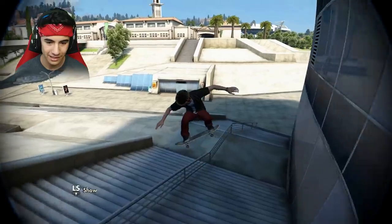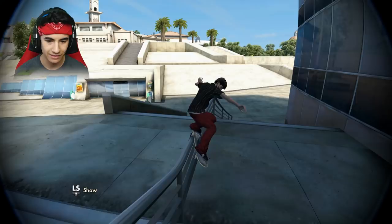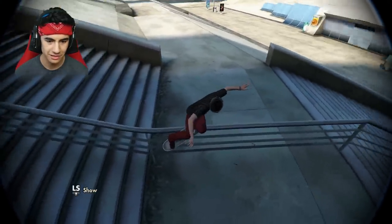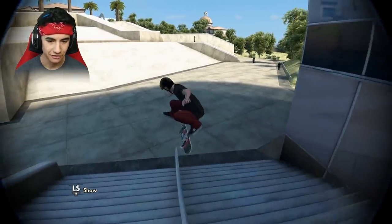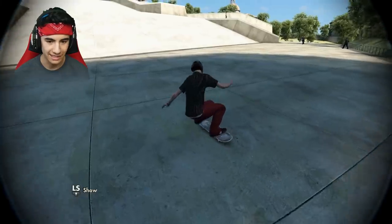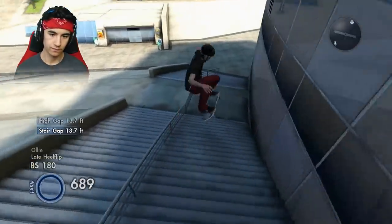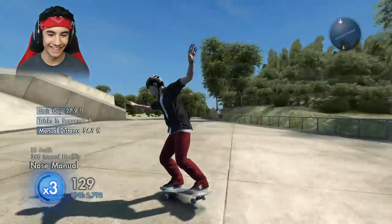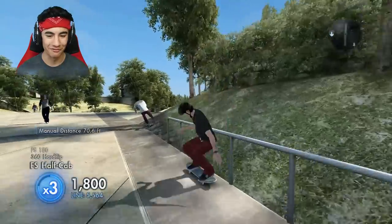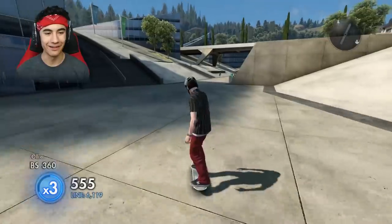Oh my gosh — I got it! I was not ready for that at all. I didn't land it in a nose manual, which was most of the challenge, but we actually did the wall ride to grind. I was just like messing around — I did not think that was going to work. I was just trying to find the best spot on the wall to jump off. I kick flipped and then did like a 180 into what you might call a switch Smith or switch feeble. I needed to land it in a nose manual but instead I just kind of 180'd down. Come on, nose manual — yes! There it is. That was really fun. That was one of the more fun challenges I've done.